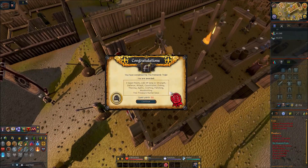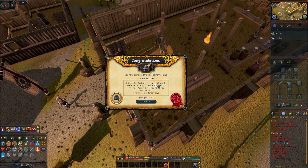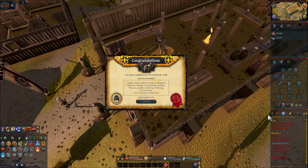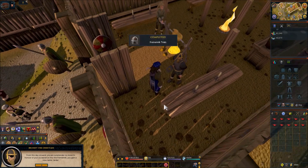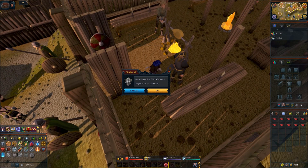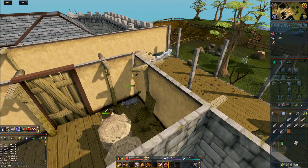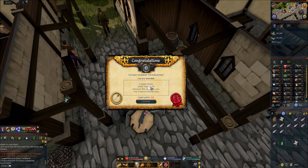Fremennik Trials is complete — three quest points, two XP lamps and a bunch of stuff. Up to 211 quest points now and we are a Fremennik. We completed Rat Catchers — I could not figure out this puzzle, I didn't realize you had to click that little symbol at the top as well. Two quest points, 4.5k thieving, lazy cats, and two treasure hunter keys — up to 213 now.